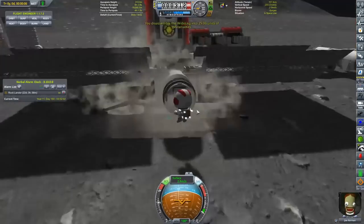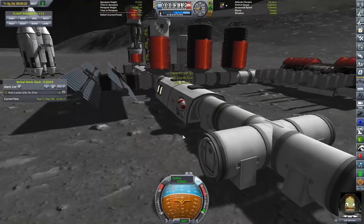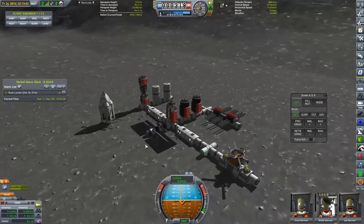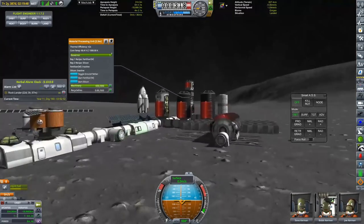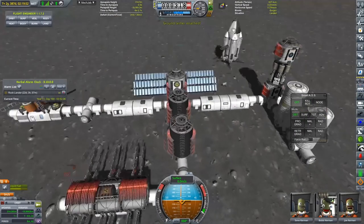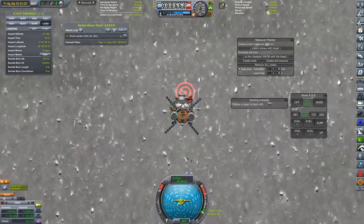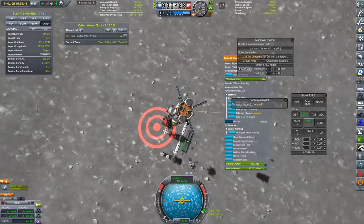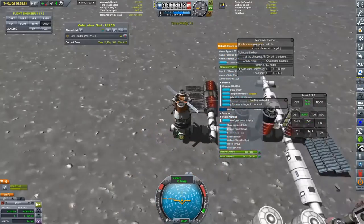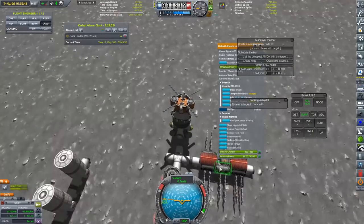I want to reduce the part count as much as I possibly can, because obviously I'm going to be coming to this base a lot and it's going to be very painful if I'm getting about 10 frames per second, which is what I was getting when I came down this time. And you can see we have actually now lowered the entire base. This does lead to a little bit of a problem later on though, because one of the modules that I am going to be sending is our first drilling unit.